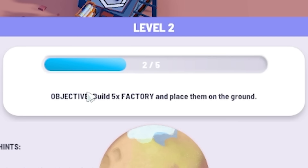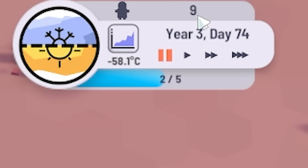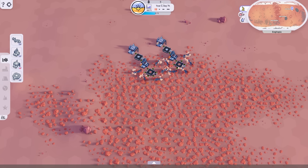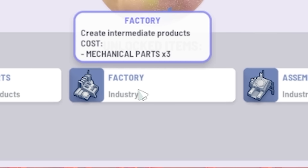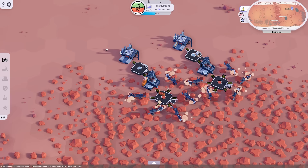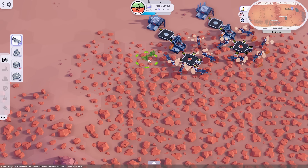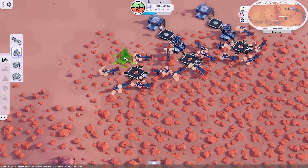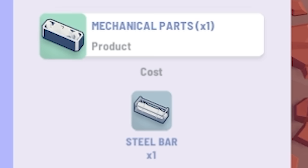The next objective is to build five factories, and that will level us up to the next level again. The ultimate aim is to get a million population - ours is just nine at the moment - and ultimately terraform the planet as well. When we leveled up, we unlocked mechanical parts, factories and assembly plants, which means we can build all of those now. I'm going to place another five extractors down, depot in the middle collecting the iron, factory making steel bars and mechanical parts.